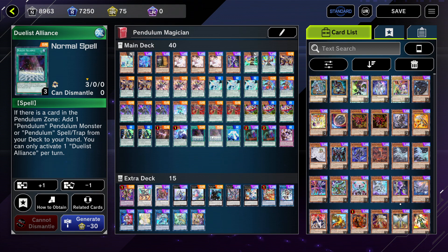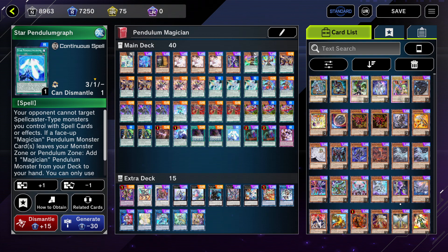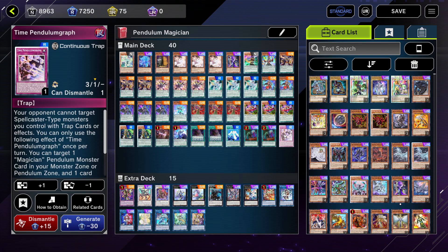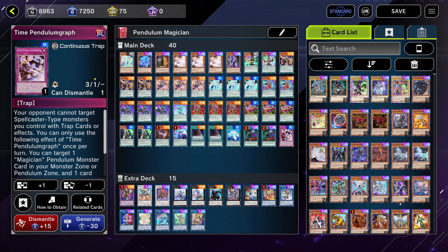For the spells: two Dual Alliance — this searches any of your pendulum cards, so Performapal Pendulum Sorcerer, Double Iris Magician, or your Pendulumgraphs. One Star Pendulumgraph and one Time Pendulumgraph — obviously the most mandatory spells in the deck. Star Pendulumgraph searches your magician monsters and Time Pendulumgraph can destroy stuff. Two copies of Called by the Grave because Maxx 'C' is really problematic and you want to stop it as soon as possible. That's it for the main deck.